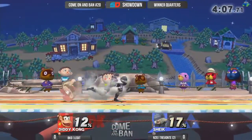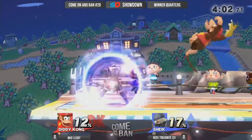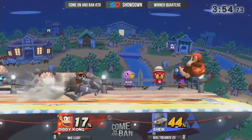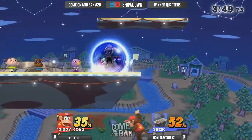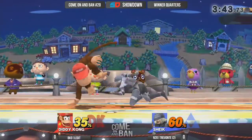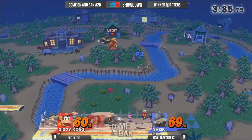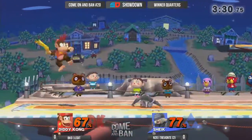Trevante takes the stock right back — these guys are so evenly matched in game one. They haven't played in a while, so this first game you're going to see a lot of safe options, players trying to feel each other out. Game one is a good chance to take mental notes on your opponent's habits at given situations and to condition your opponent. If your opponent thinks you're going to sidestep everything, he'll throw out a smash attack or charge something to punish the sidestep — but then you'll be prepared for it. Things like that really swing the tide.